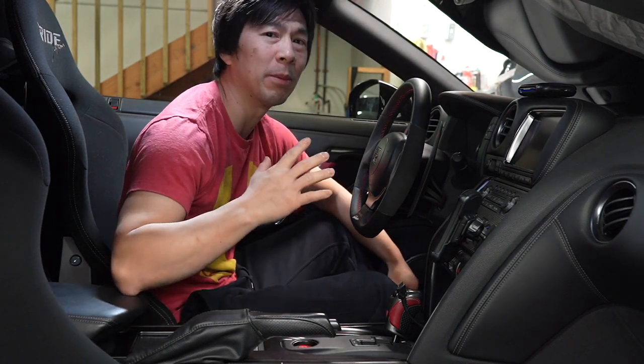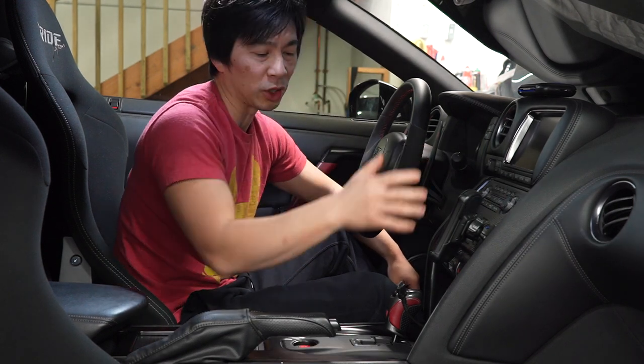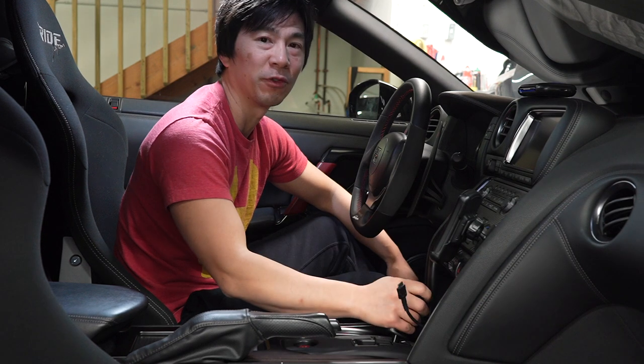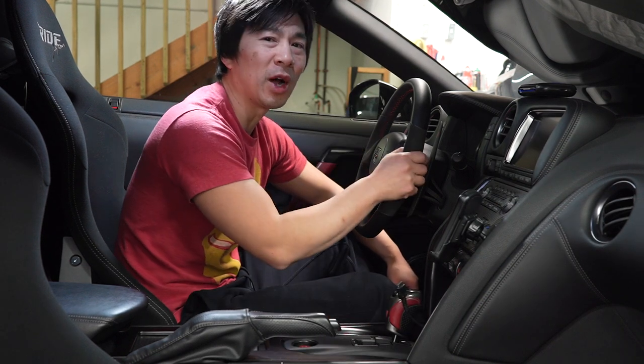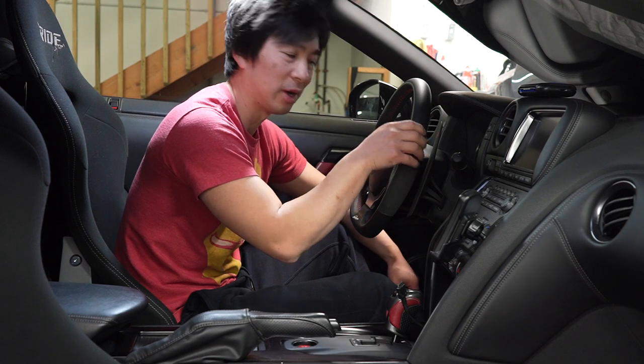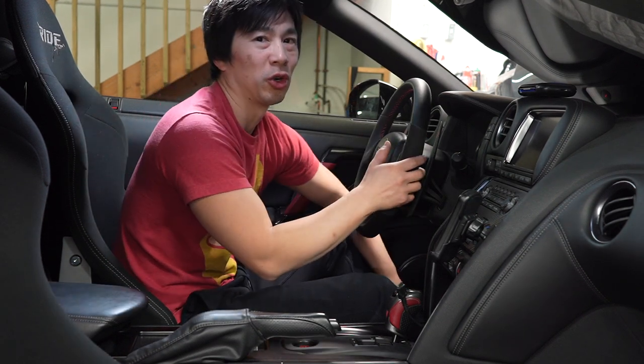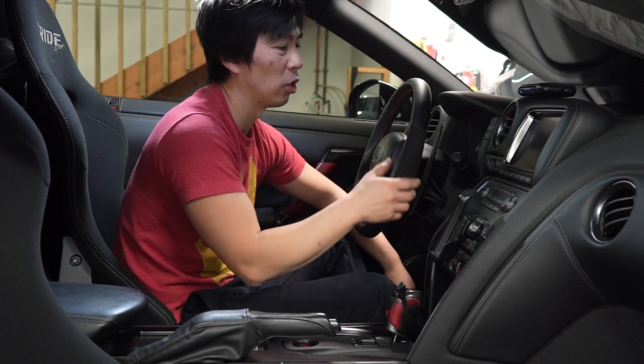Number one on my list for the five JDM must-have mods would be the steering wheel — let's do it as a combo: steering wheel and shift knob. The reason why I say the steering wheel is one of the most important mods is because most JDM cars are going to be bought either used or previously owned.